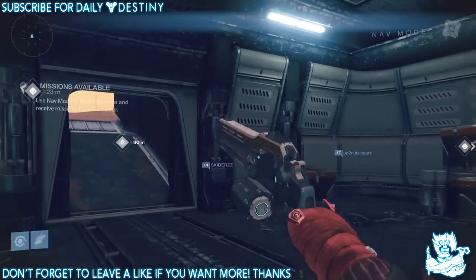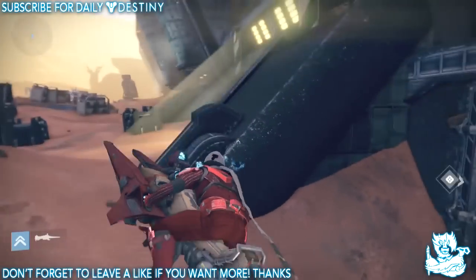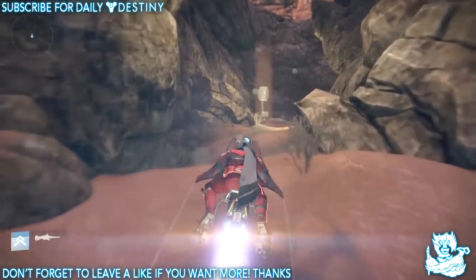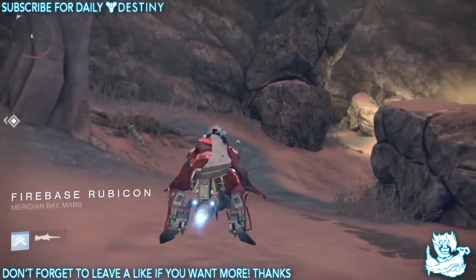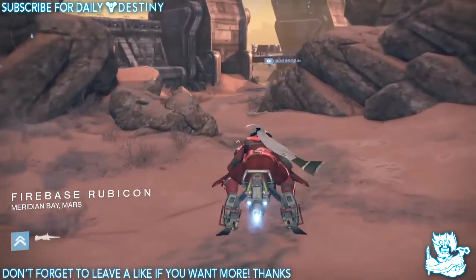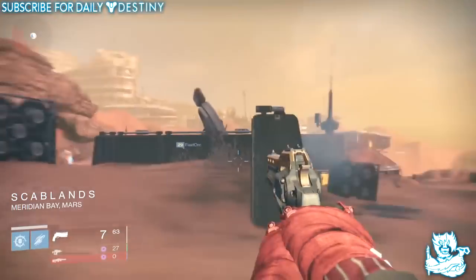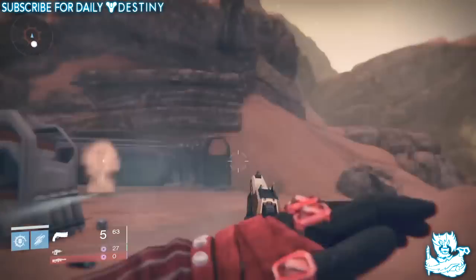Say if there's a chest here, you pick up the chest, you jump on your bike or whatever vehicle, and you want to head in this direction right here, go around this corner. Keep going through here, and once you get to Firebase Rubicon, you just want to head back and go back to the exact position where you picked up that last chest, and it will have respawned — especially if nobody else is in the area. This will work with any chest normally.